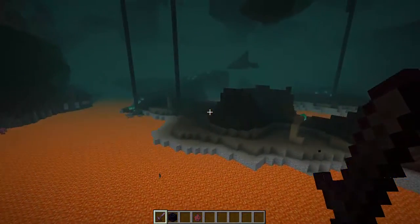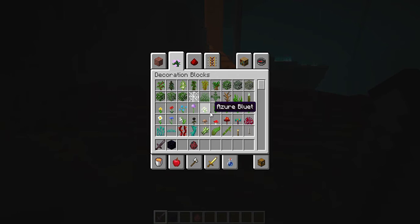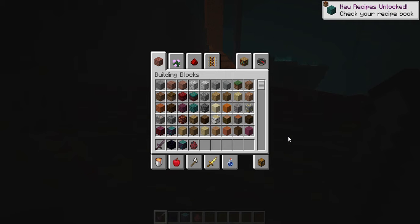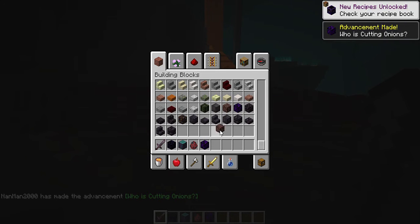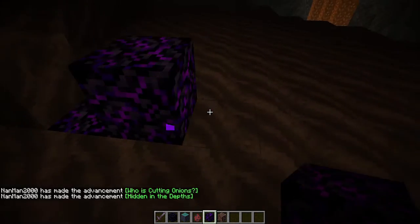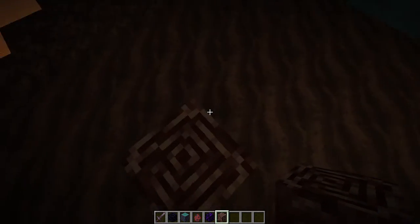Let's see if they changed the wither boss. Whoa, they added a new thing — they added so many new things. I haven't played Minecraft in so long. You know what they should add? They should add ruby. Blackstone — that's what this stuff is called. That's crying obsidian — oh my god that looks so cool, I'm definitely gonna use that in my builds. Ancient debris — oh that's what that stuff was.